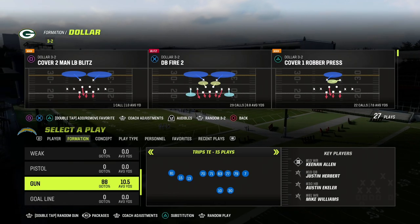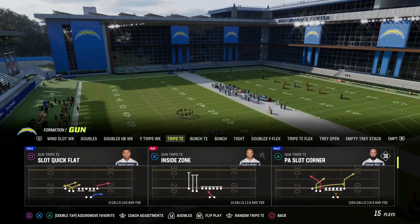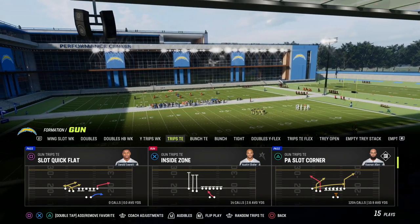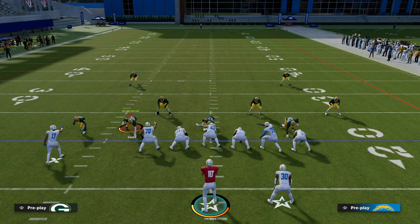Let's go ahead and jump into this breakdown on the Trips Tied End. I'm going to be showing you my favorite play in Madden 23 right now, and the play is PA Slot Corner. This play is one of the most versatile plays in Madden 23, and we're going to show you why in this breakdown.